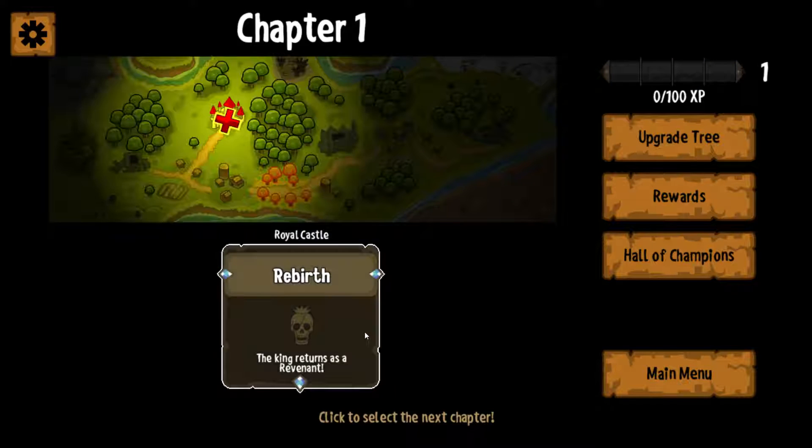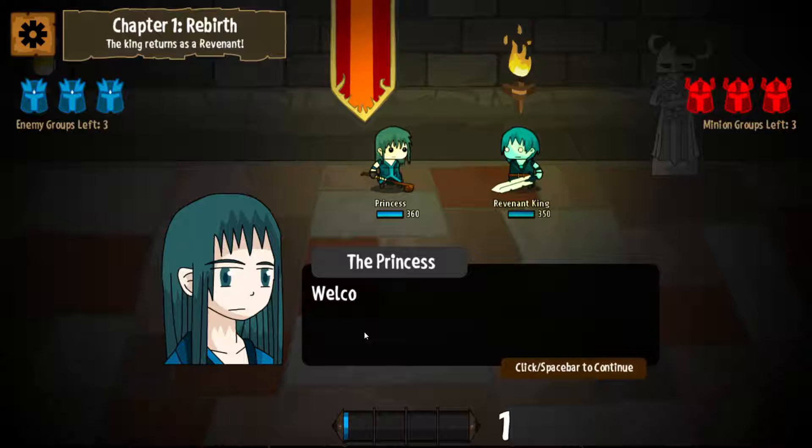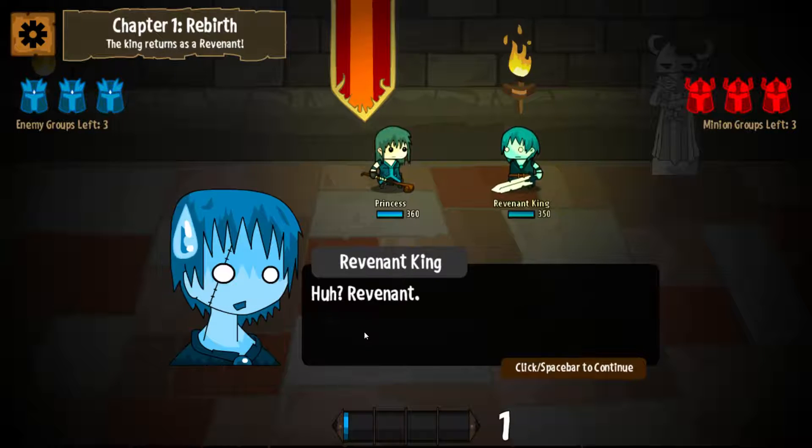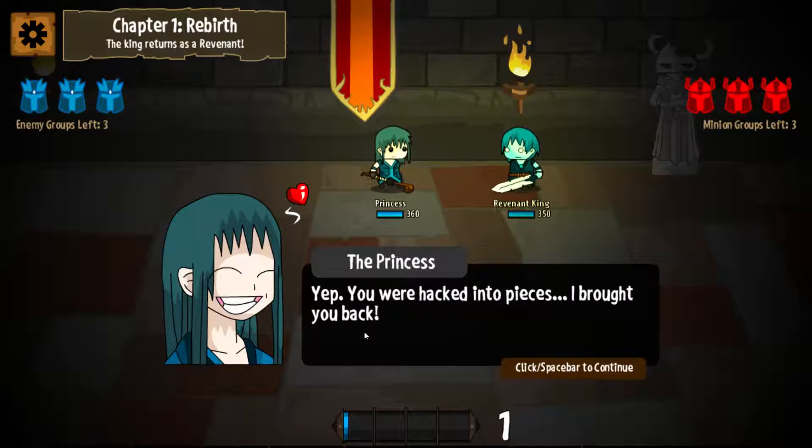Let us start Chapter 1: Rebirth. The king returns as a revenant. Welcome back dad. My revenant ritual was a success. Revenant ritual? Yep, you were hacked into pieces — I brought you back.